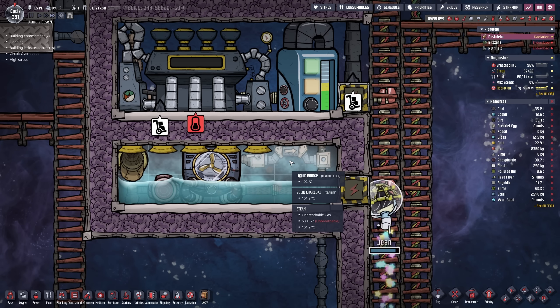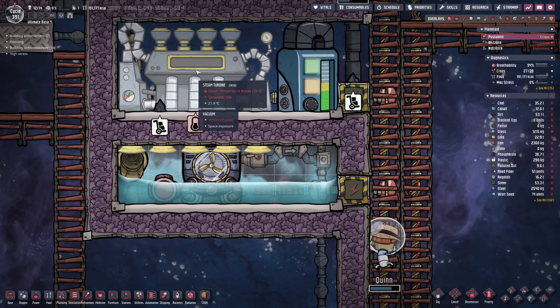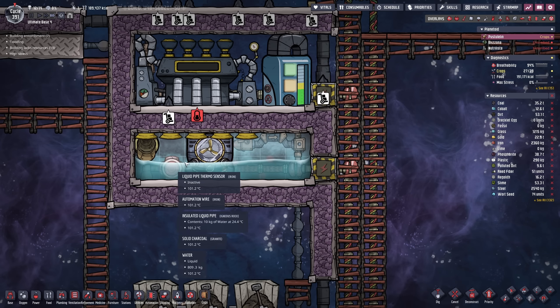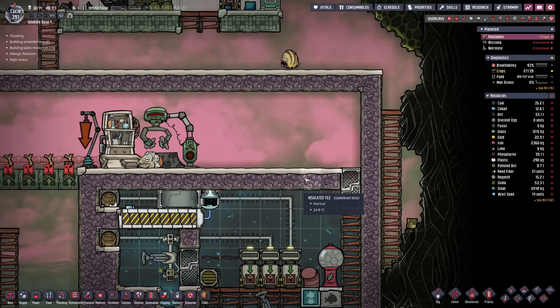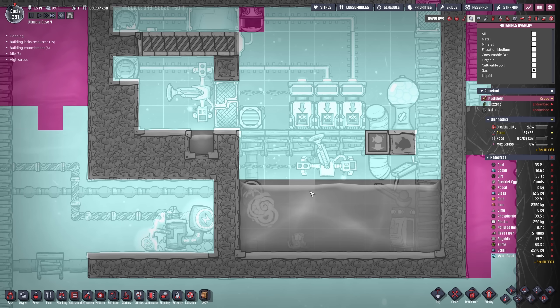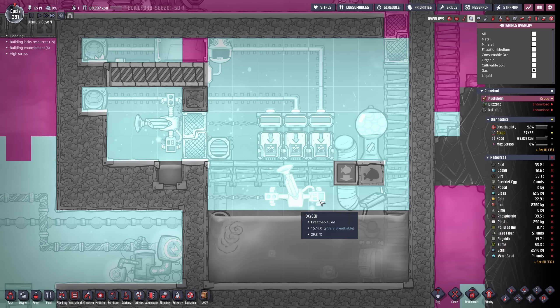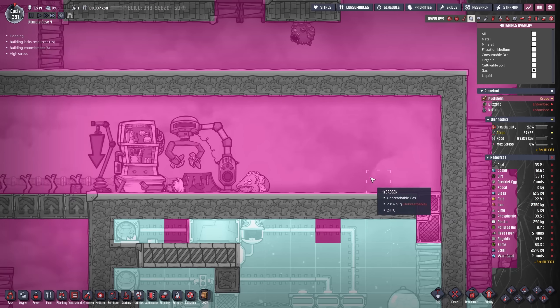We already have a little bit of steam here with the thermo aqua tuner, so soon enough we're gonna be producing a little bit of power just utilizing the system with its intended purpose. Now we actually have a better idea how far we can push up the hydrogen here, and I think once this is full it's gonna be pushed up one more layer and therefore we might just succeed pushing the oxygen far enough.